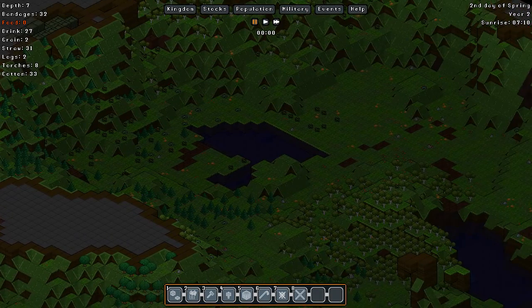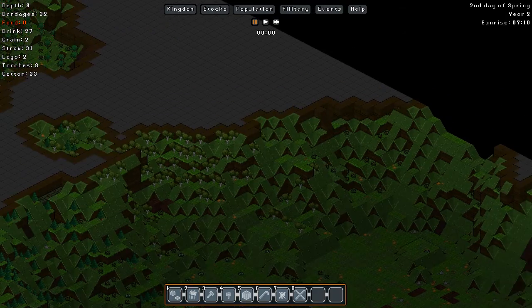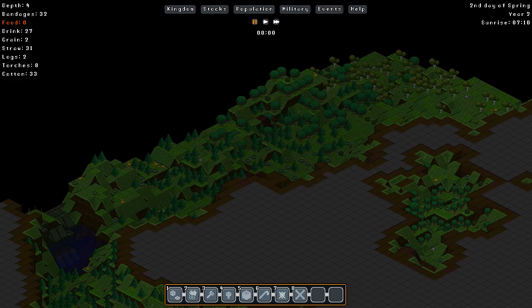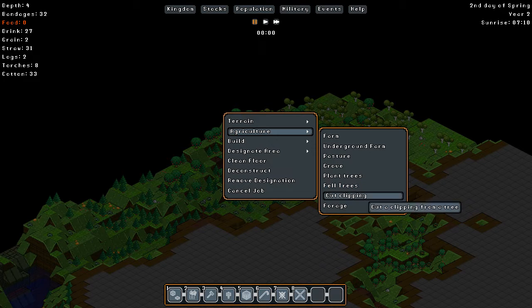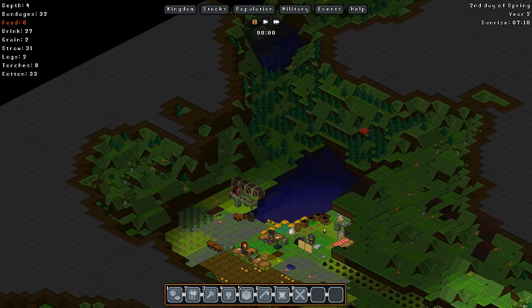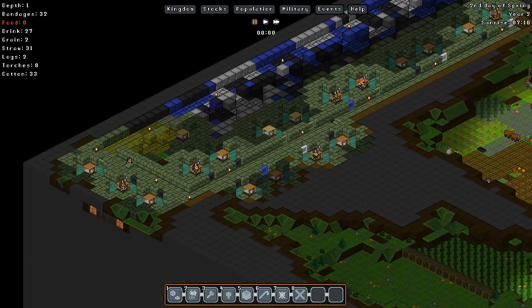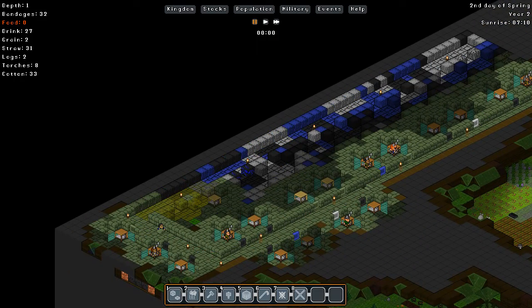What I think I'll do is find an untapped area and instantly give a foraging order over there. The only problem is that all of this stuff is so hilly, it's kind of difficult. So let's forage all of the stuff right there, because we need food. Wonderful — start a game and not have any food.